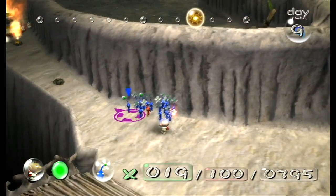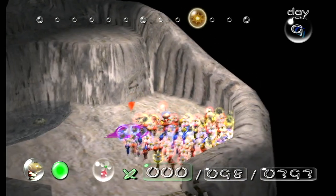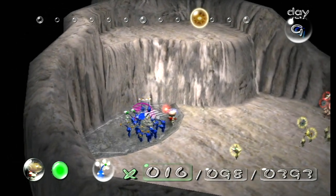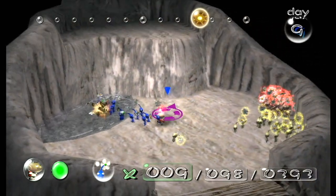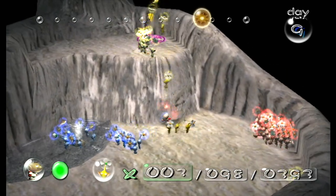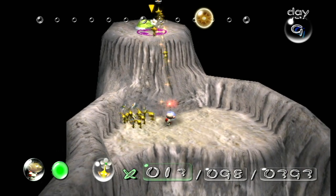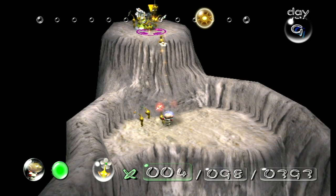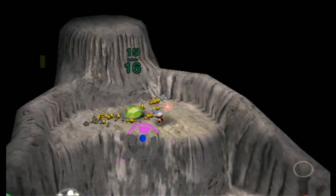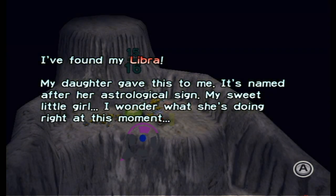That was bad, but it could have been worse — we actually only lost a couple of men there. We also need these blues here to work over that. And what do we have up here? Yes, another part! Hopefully these guys aren't going to grab this and drown instantly. Nice, they've got it — only 15 needed. I found my Libra. My daughter gave this to me — it's named after her astrological sign.